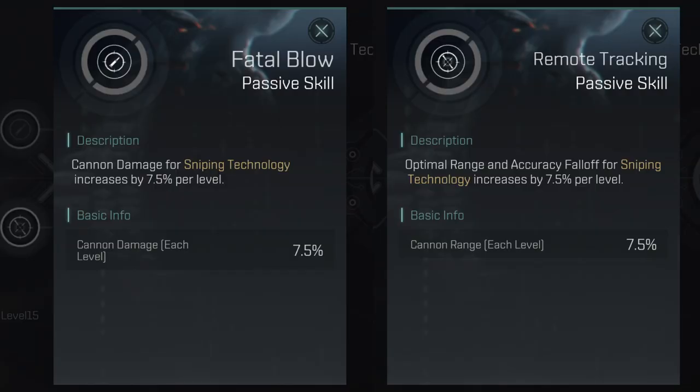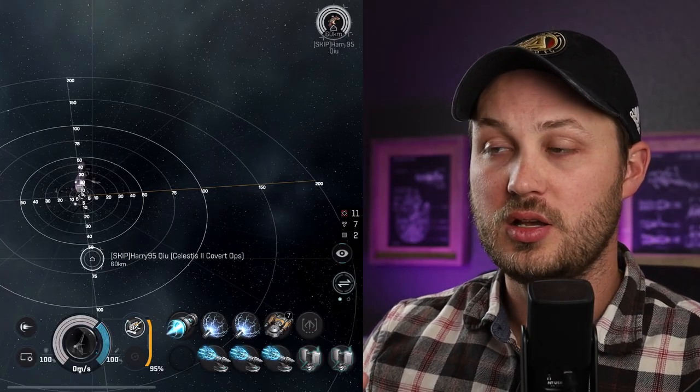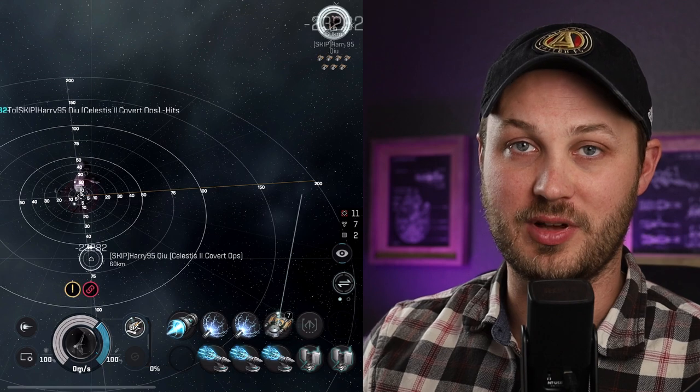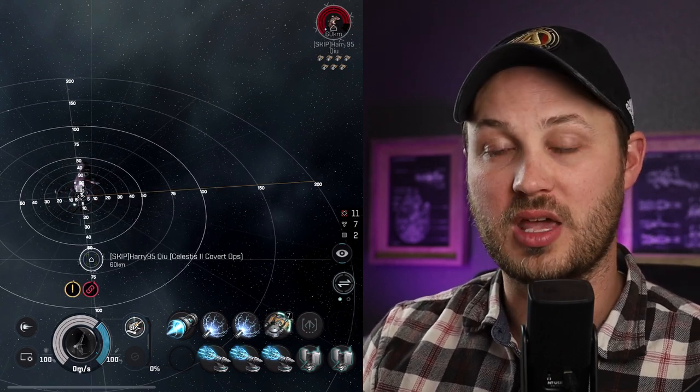At level 15 you have two options: a damage bonus for each charge level, or an optimal range and falloff bonus. Regardless of your implant level, this is tied to the Sniping Technology charge level which caps at level 20 — so whether you're level 15 or level 30, the maximum charge is the same. The damage bonus is fantastic; you can actually one-shot a cruiser. I put a Celestis out with an armor plate and it nearly popped — without the plate it definitely would have.